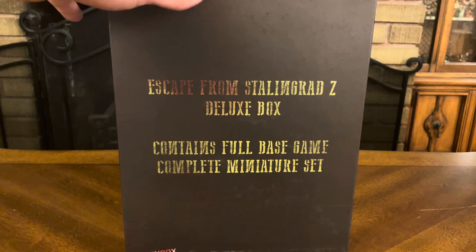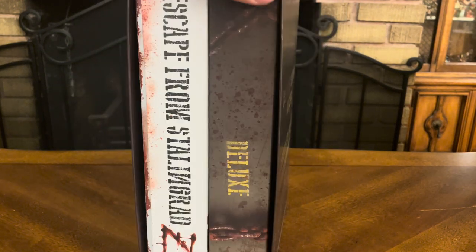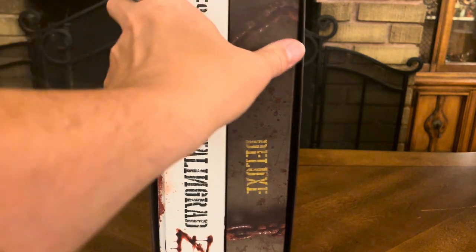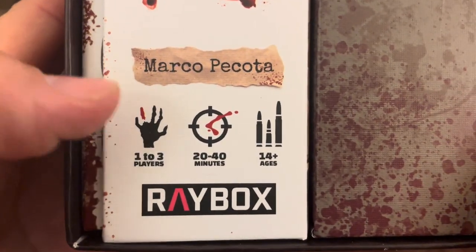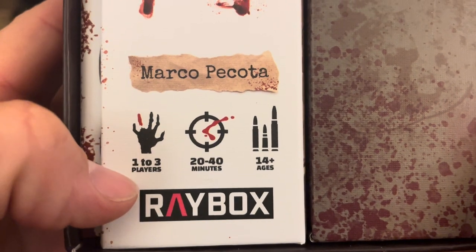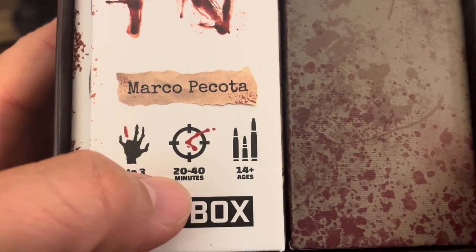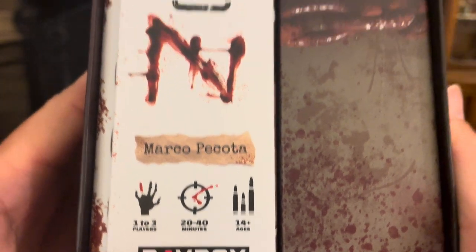If you look at this real quick, it's shaped like an ammo crate. It just says 'Deluxe' on this as Escape from Stalingrad Z. The information is right here: created by Marco Piccata, for one to three players, each section takes 20 to 40 minutes, and it's for ages 14 and up. Of course, it's brought to you by Raybox.